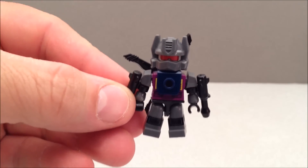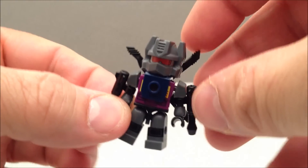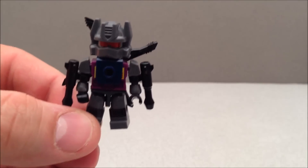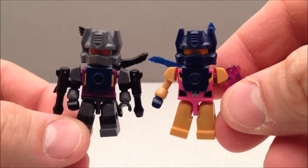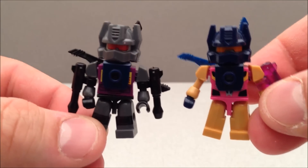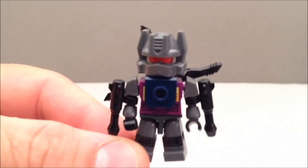Alright, so I built them all and put them in their little bot modes, and here is Vortex. Very awesome little Creon — I love Vortex. Now this is basically the same as the Vortex that came with the single pack. You can see the side by side there; this is the little Microchanger one, just a little recolor — almost like a G2 one. There's a side by side, nothing really different here, still awesome.